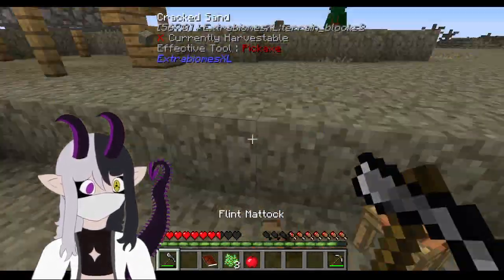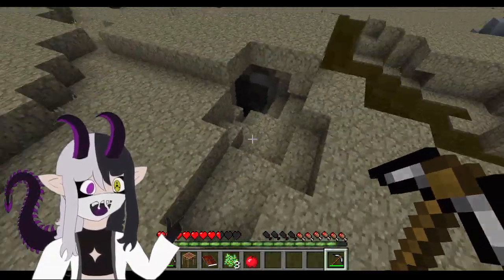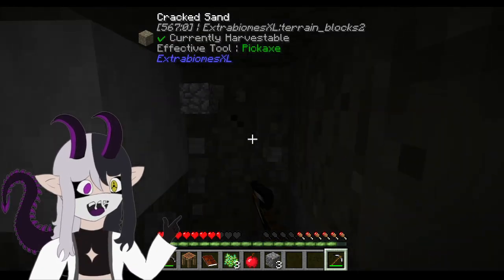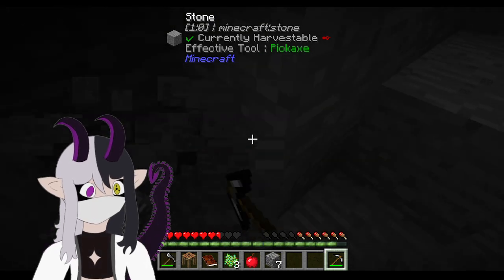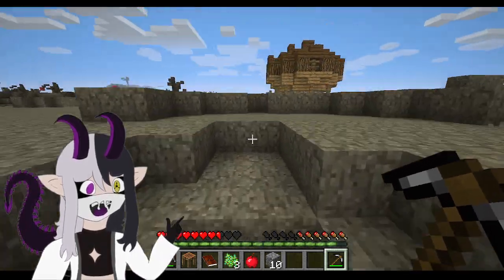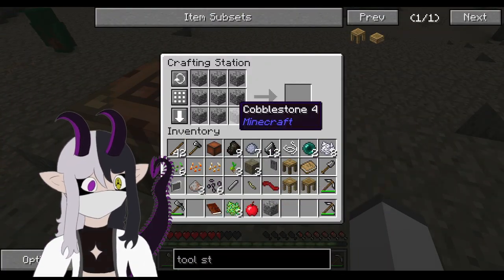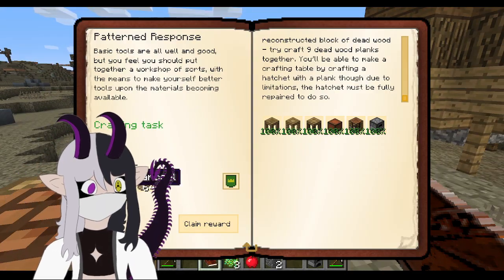Now, you may be wondering how does one find stone. Because when I was younger and I did this pack, I didn't know where you could find stone, but it's just underground. The only thing that doesn't spawn in this world is most ores, except for the academy craft ores — those are the only exceptions from what I've seen. Bada bing, bada boom. Yee.